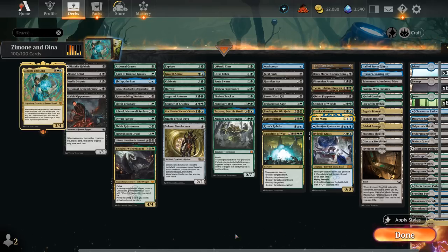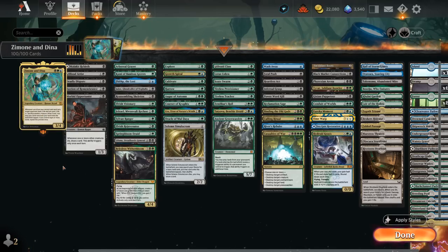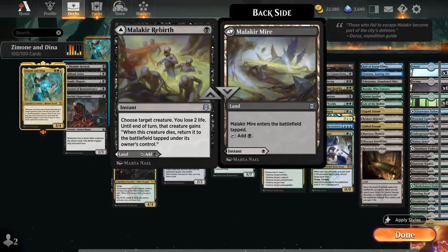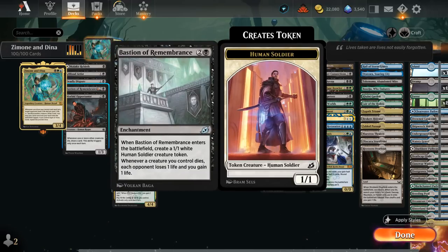Splitting the deck into categories, starting with sacrifice synergies — a smaller part of the deck compared to landfall synergies. By playing extra lands and developing our mana, it's easier to replay Zimone and Dina if it gets answered, pay the commander tax, and in general getting to 8 lands should be the priority. That said, there's a Malakir Rebirth — a fun one-mana instant that can save our commander from removal, re-enable ETB abilities, and can also be played as a tapped land. Blood Artist and Bastion of Remembrance will help drain the opponent whenever a creature we control dies.